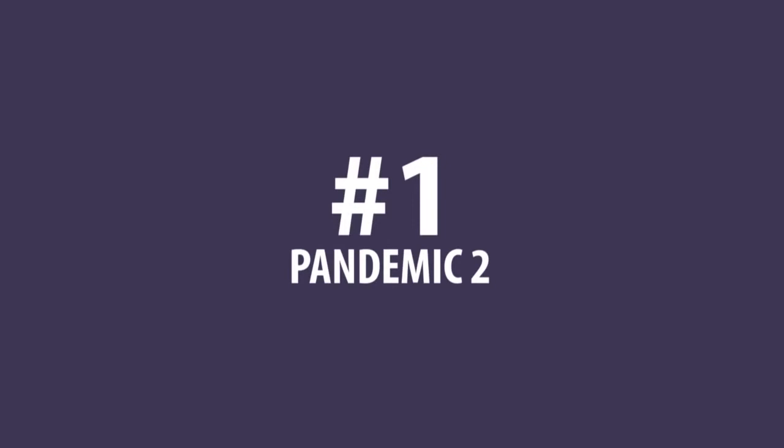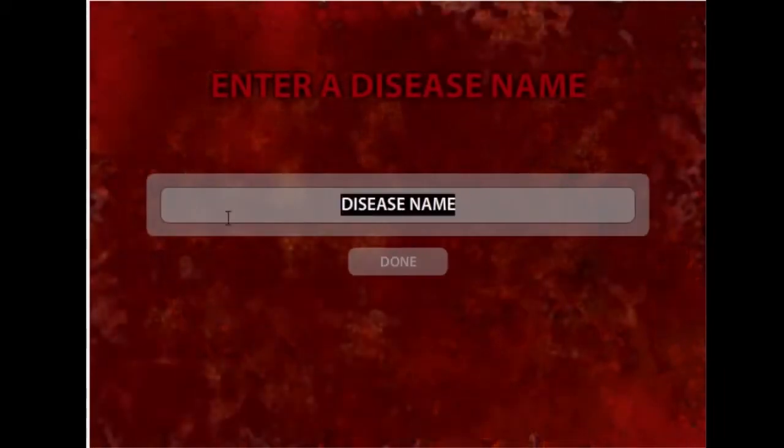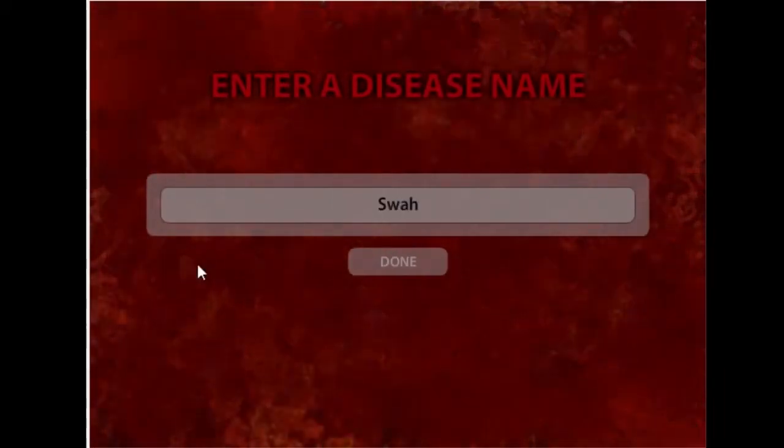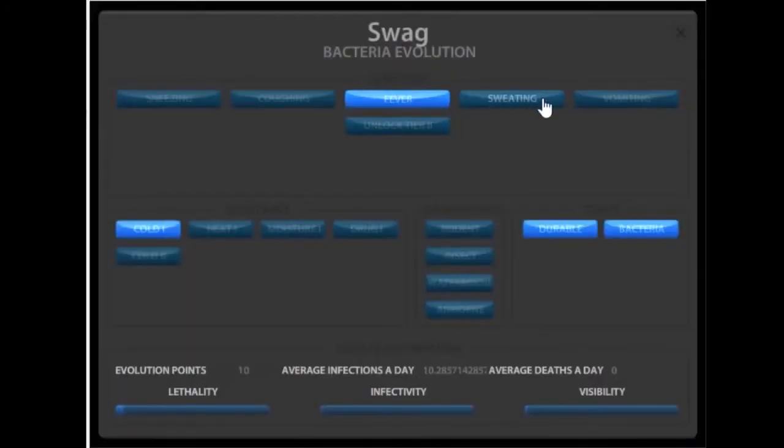At number 1 on our list of top 10 best flash games is Pandemic 2. In Pandemic 2, you play as a virus, bacteria, or parasite, and it's your goal to kill off the entire world population. Throughout the game, you must evolve your disease to avoid detection and a cure.